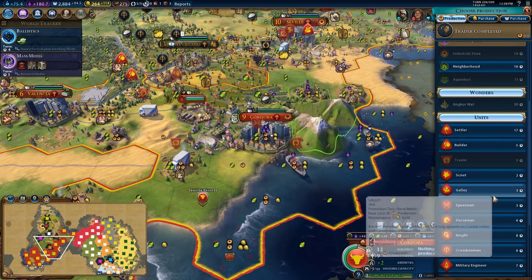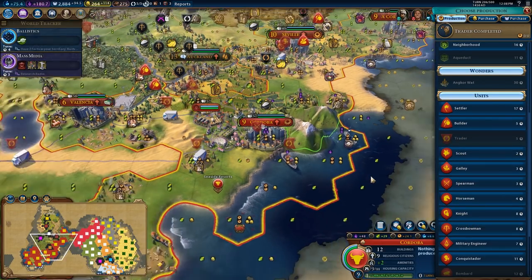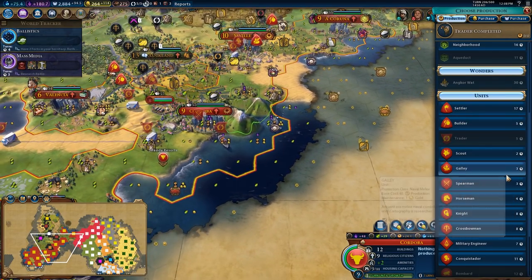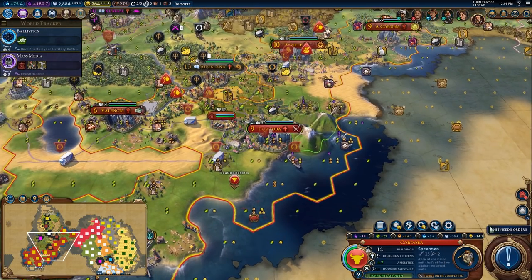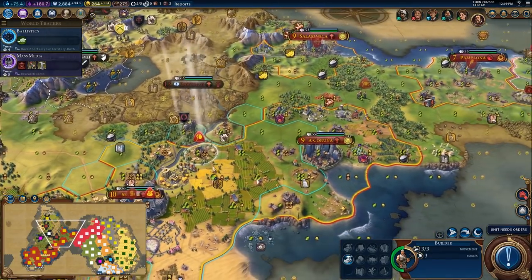I could maybe squeeze just something small, like a galley? That would let me scout the sea a little bit. You know what — why don't you put three turns into a Spearman? That'll sync up with mass media.